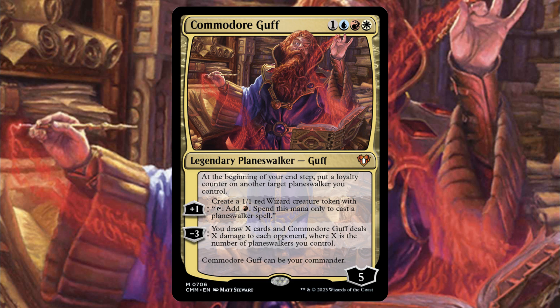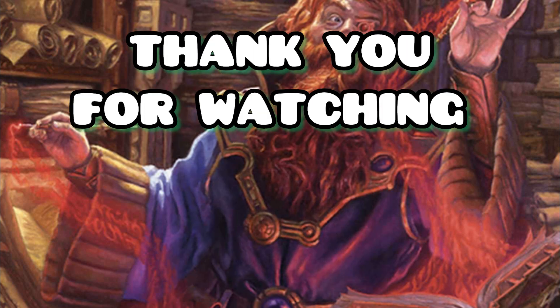If you want to see what I cut, go down to the Moxfield description, sort by tagged, and it'll show what I cut, the non-budget adds, and the budget adds — it's incredibly easy and simple to use. While you're there, drop a follow if you appreciate the upgrade guides and deck techs I've been putting out. As always, I hope this helped you in your deck building endeavors and I will see you in the next one.